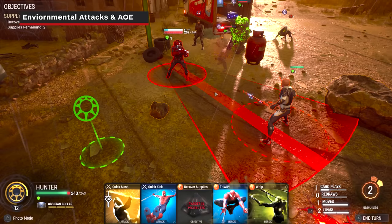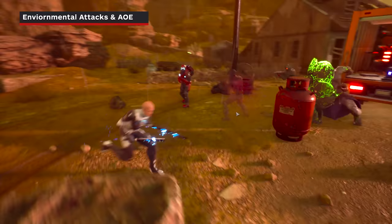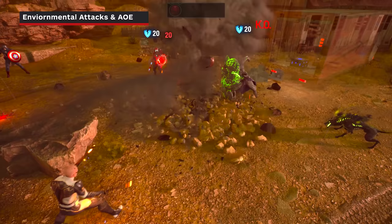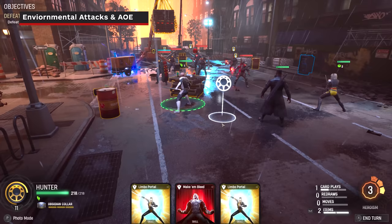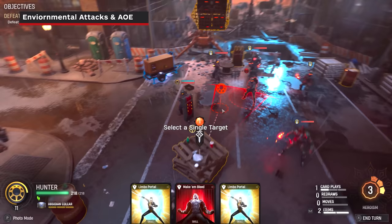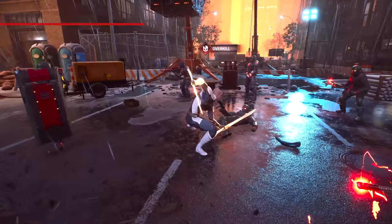You can also use your Heroism points on specific objects in the environment to perform unique abilities. You can use this tactic to quickly knock out enemies and reposition your heroes, and it doesn't cost a card play — only Heroism points. If you have no heroic cards and excess Heroism, these attacks are of great value for your turn. For example, The Hunter can vault over a crate, finish off an enemy, and still have Heroism points for the next turn.